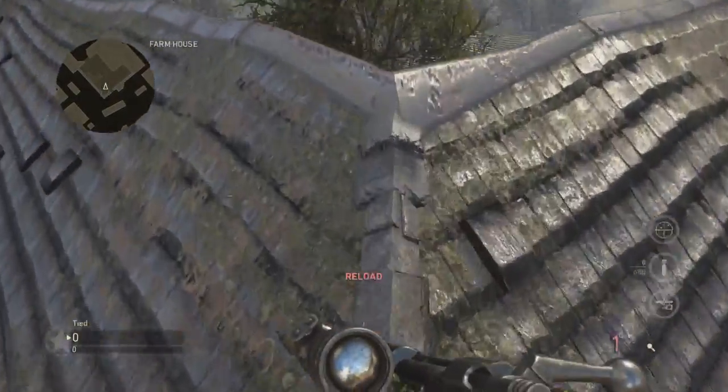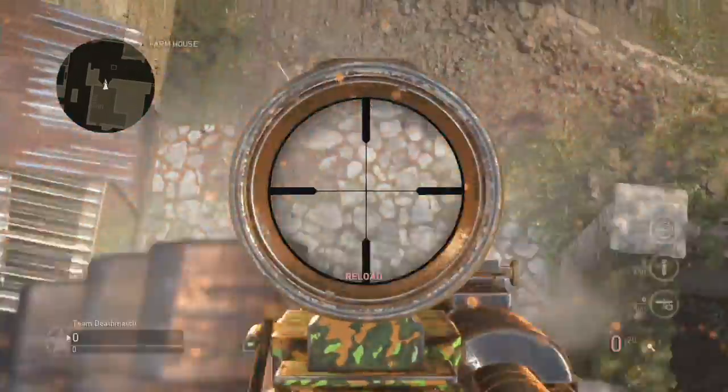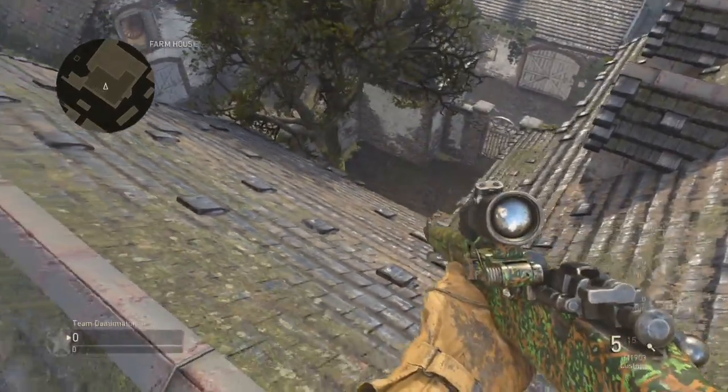After you get on top of the roof, you're going to run on top of the whole corner of the building and then you can basically see everything. This glitch is insane. I feel like it's going to eventually get patched, but until then you guys can use this glitch as much as you want.